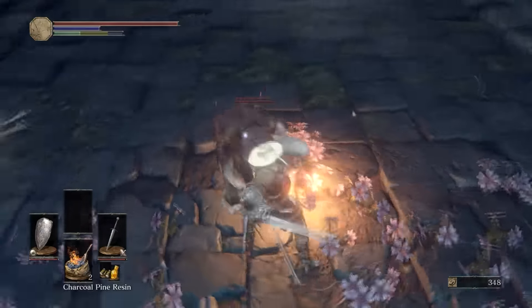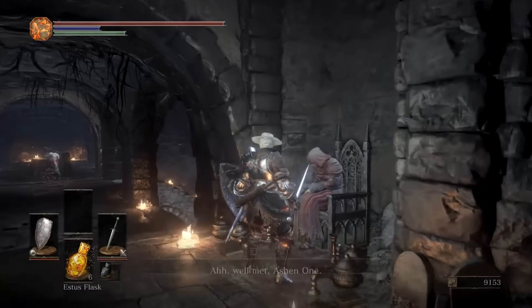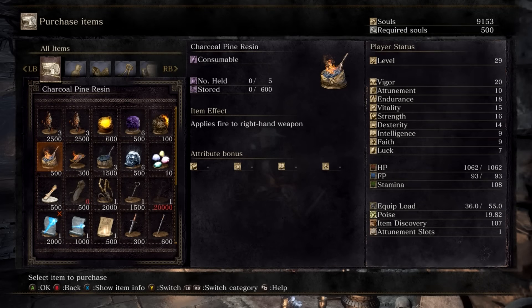In the area where the man shoots them big arrows at you, there's an item called the Maiden's Ashes. If you get the Maiden's Ashes and bring it to the nice old lady in the Firelink Shrine, she'll start to sell you them charcoal pine resins for 500 souls apiece.